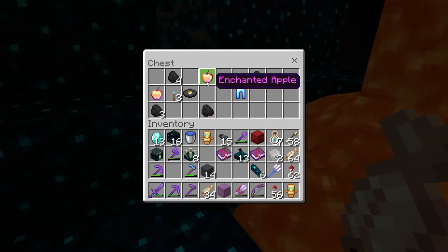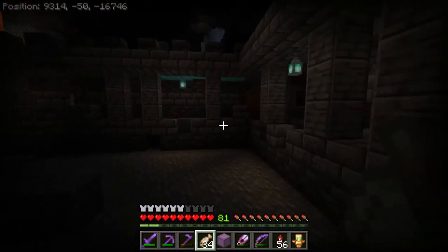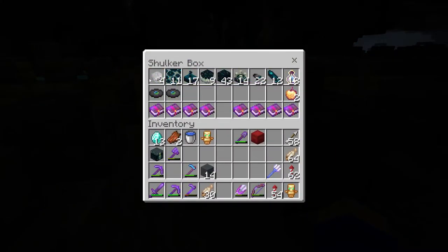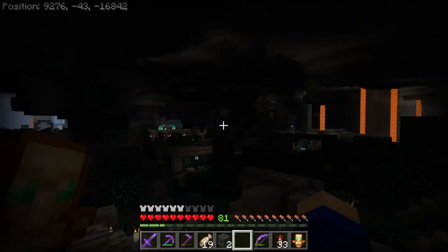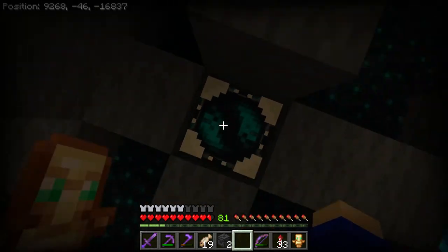There we go, I was starting to think I wasn't going to find any enchanted apples. I can't wait to put those in my ender chest and never think about them again. On top of the two apples, I also got a bunch of other pretty good loot, like 4 skeleton skulls and a bunch of swift sneak books. I was able to make it through the whole thing without spawning the warden, but obviously that's not very fun, so let's activate some shriekers.